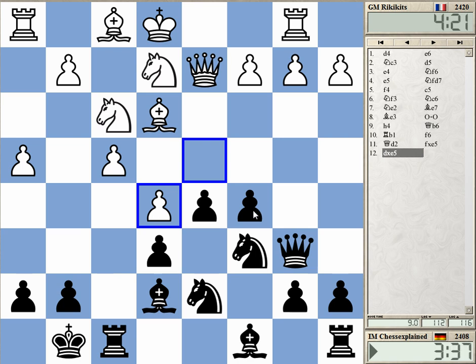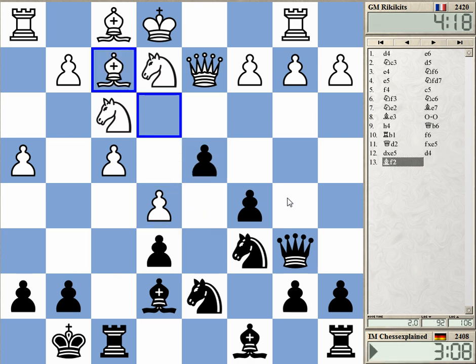Very interesting decision — maybe he really needed to do that already. But how to play that now? There's more than one good idea, but I think I should try to do something against the king. The king is potentially vulnerable, and I need to get the bishop into play, of course.